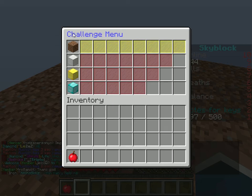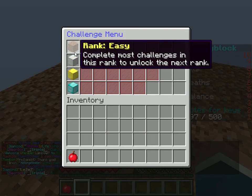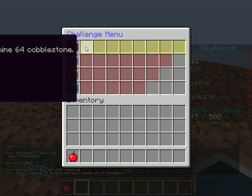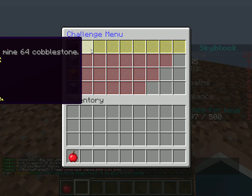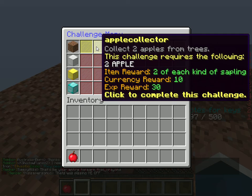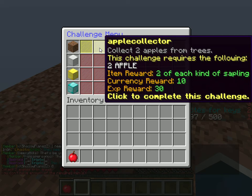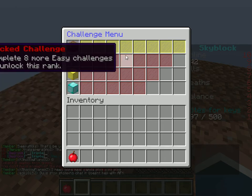Oh, I see saplings. Let's see how much it costs. We're going to need to make money first, though. It's a hundred dollars to buy a sapling! Okay, we got to mine a stack of cobblestone. Collect two apples from a tree. I got one apple.